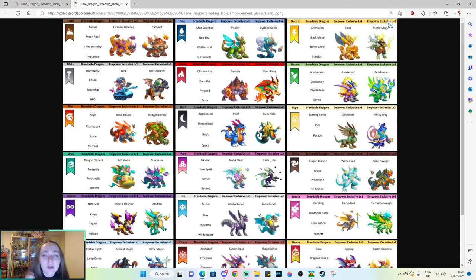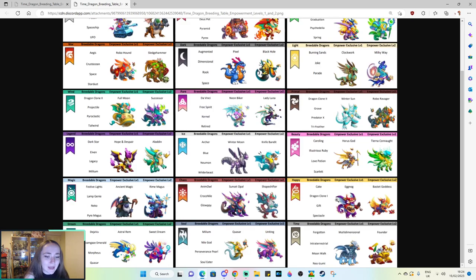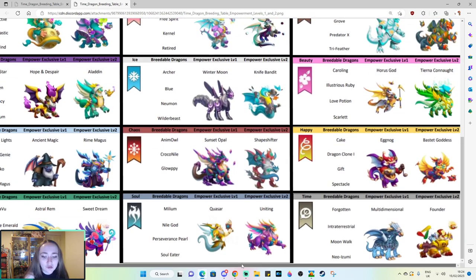For instance, if we want to know what we can get for breeding a Time Dragon with the Happy element, we just scroll down to the Happy element and zoom in. The breedable dragons are Cake, Dragon Clone 1, Gift, and Spectacle. Then the empower exclusive level one is Eggnog and the empower exclusive level two is Bastet Goddess.